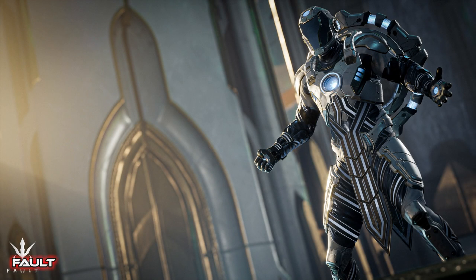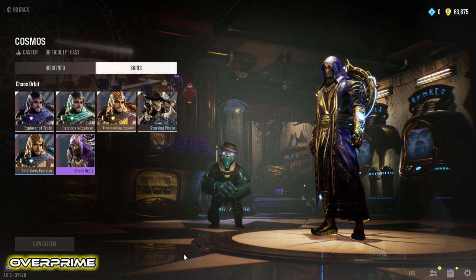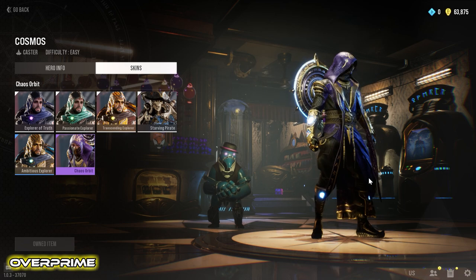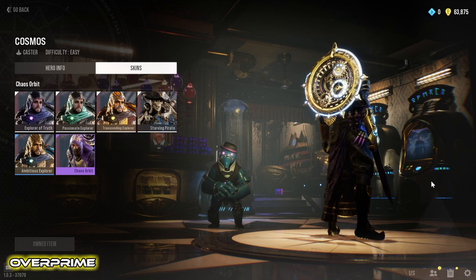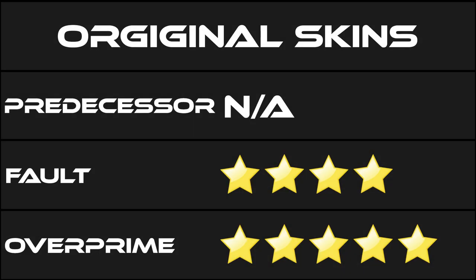Both Fault and Overprime have done their own unique skins for Gideon. Predecessor didn't have skins in the last stress test since it was meant to test servers and not overall functionality. Fault has the Astro Gideon skin, which is really well done — kind of Iron Man-ish but still very well executed. Overprime has what I call the Chrono Shinobi skin. Overprime just flat out knocks it out of the park with their skins and this one is no exception — they're better at the skin game than Epic ever was. Overprime wins this category.